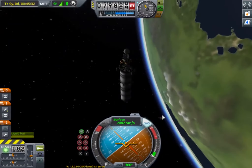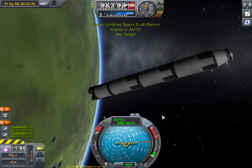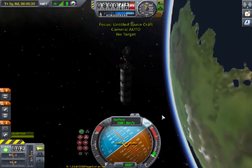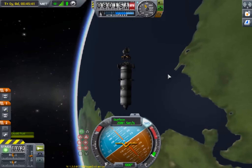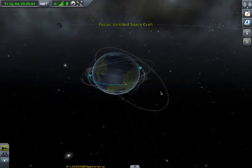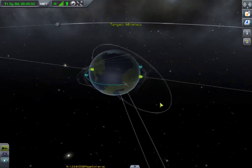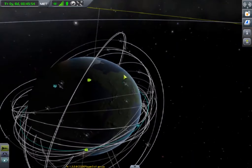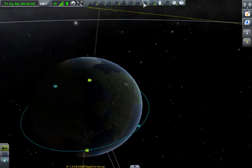First, you should know how to get this thing into orbit. Here's the first stage — I'll do a tutorial on that soon. First, send it to Minas. You should target Minas — freaking asteroid. I don't really care about descending and ascending nodes because we are going to orbit it anyway.